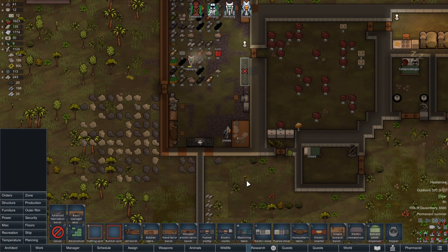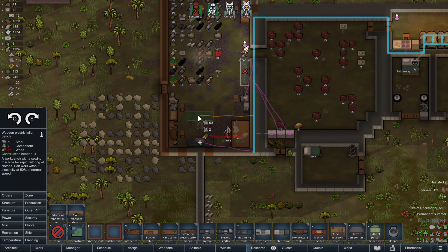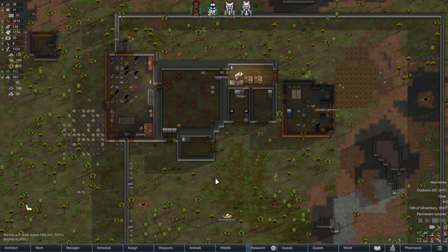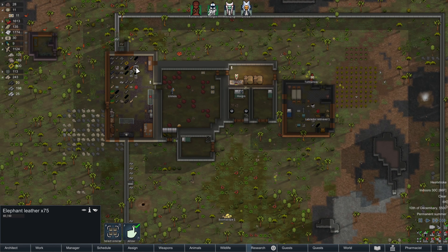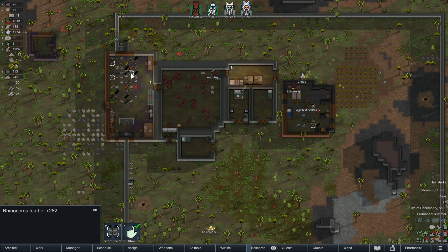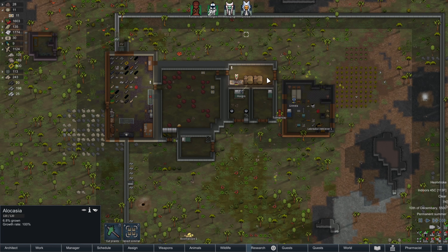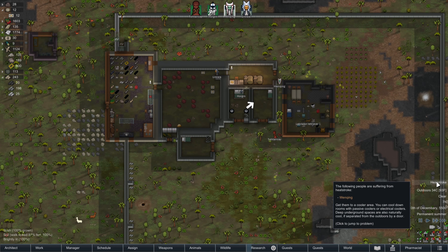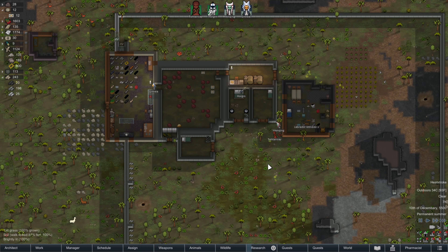Another thing I thought about is let's get a tailoring bench set up. That way we can use some of this elephant leather. I think we've got a bunch of rhino leather as well. Yeah, but we've got way more elephant leather now. We should make some dusters, some pants, a little bit more protective gear, and something to help with heat stroke. So let's do that.